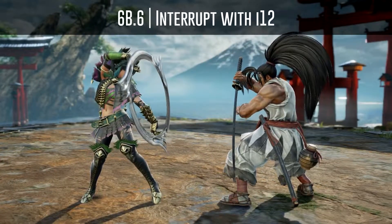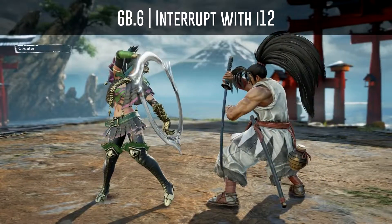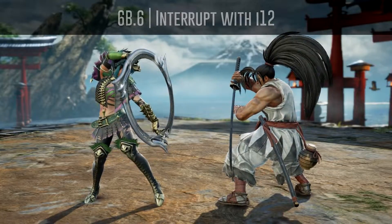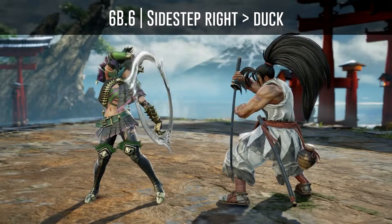You can interrupt all Warrior's Focus attacks after Haomaru's 6B6 with a 12 frame attack. If possible, do not use high attacks because as I told you before Warrior's Focus on its own tech crouches. Or you can also sidestep and then duck, but again this will not work if Haomaru delays his attacks.